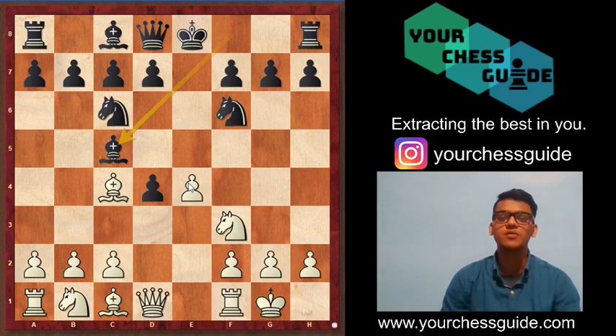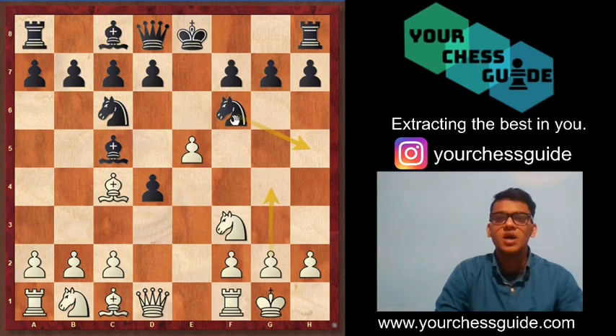White continues its attack by playing e5. If the knight goes back to g8, it's a loss of very crucial tempo — the knight came to f6 and now drops back, meaning black has wasted three moves on the knight. After knight to g8, white can simply play bishop g5 and proceed with its advantage.